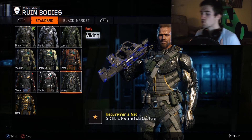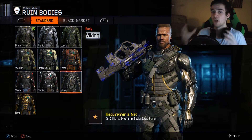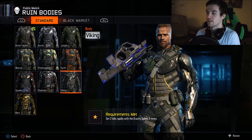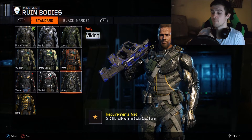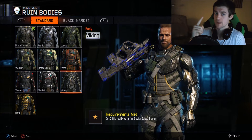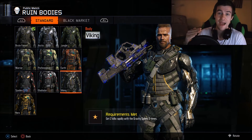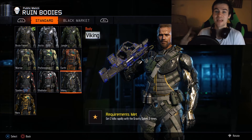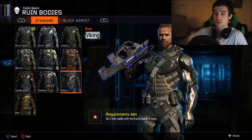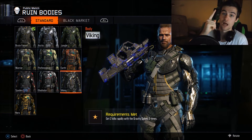My tips when it comes to Gravity Spikes: you have to get double kills on the last one before the Hero Gear. Go in game modes where there will be a lot of people around an objective. My best tips are Domination or Hardpoint. Then you get to the Hero Gear. The Hero Gear challenge is to get 6 Gravity Spikes kills in one game. One round in Domination - like after you reach 100 points and switch sides - that counts as one game. So if you're going for 6 Gravity Spikes kills in one game on Domination, you have to do it in that one round.